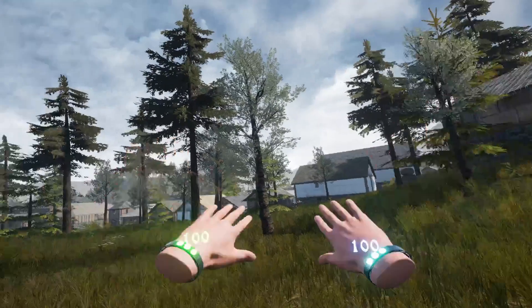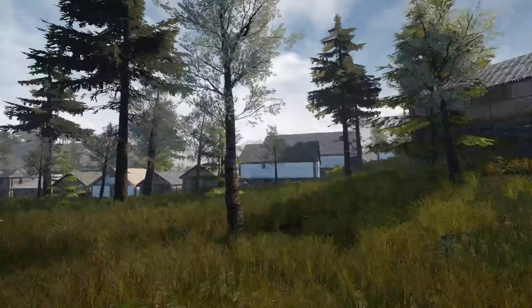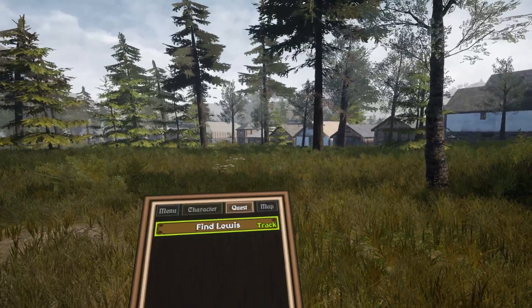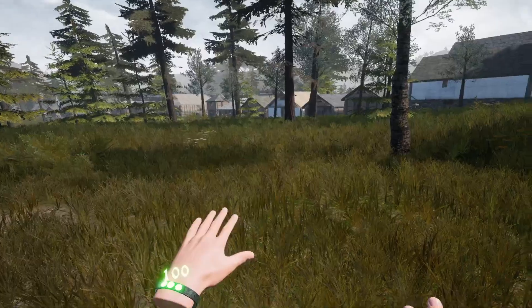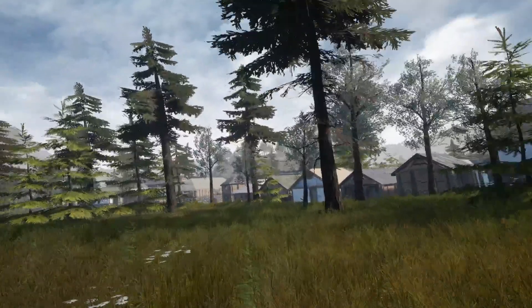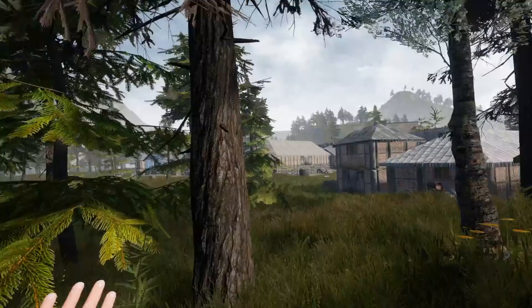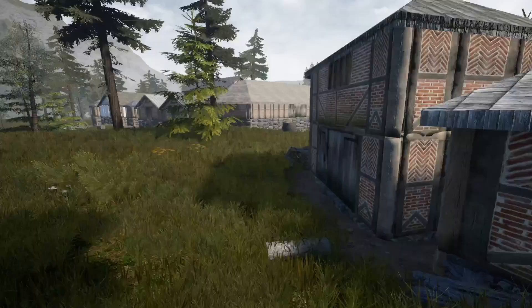Our first quest is to find Lewis, and the green arrow is going to lead us to him. The foliage looks great, trees look nice. I'm liking all the little details.